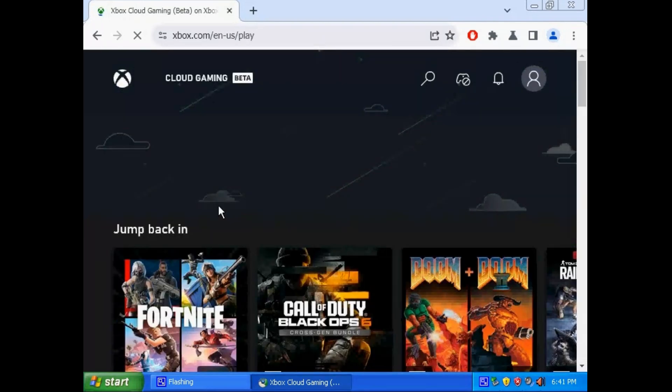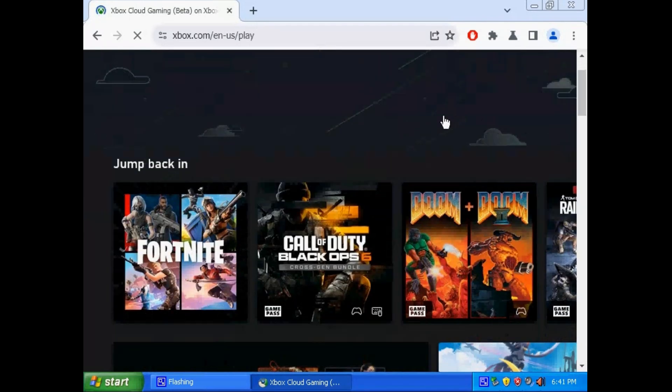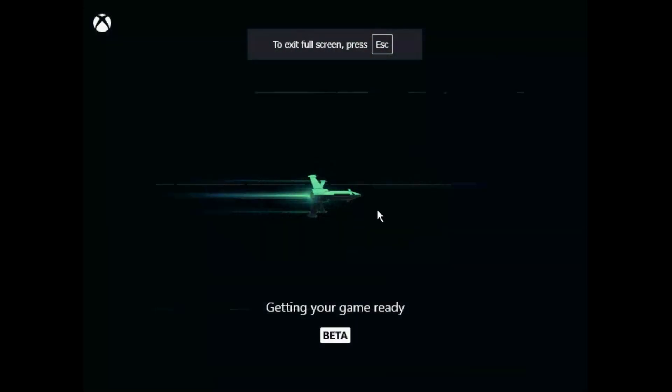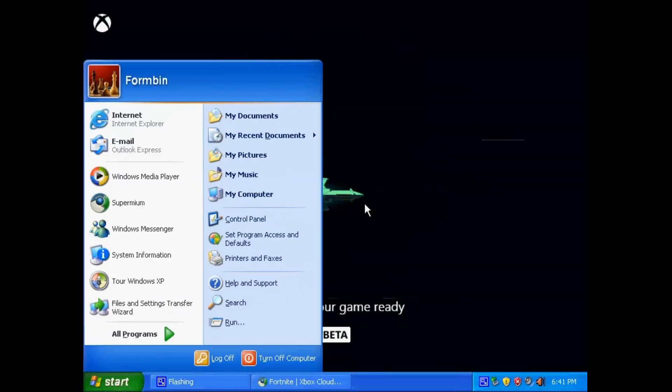So let's get started. I'm already logged into my account, everything is locked and loaded and ready to go. Let's jump back into Fortnite and try to do it. As you can see, we're full screen and we are still on Windows XP. I am not going to change it.